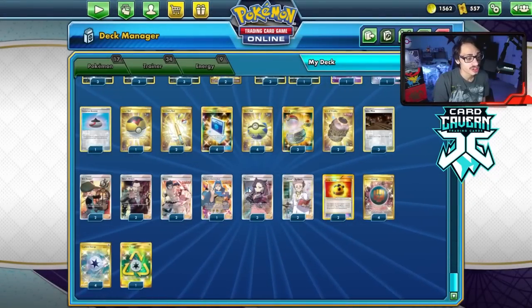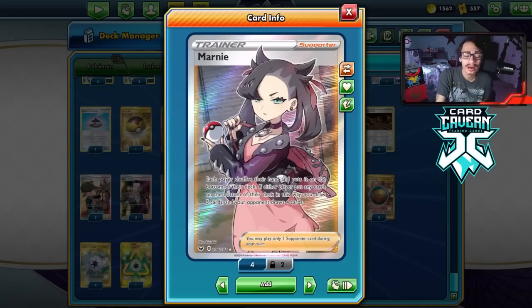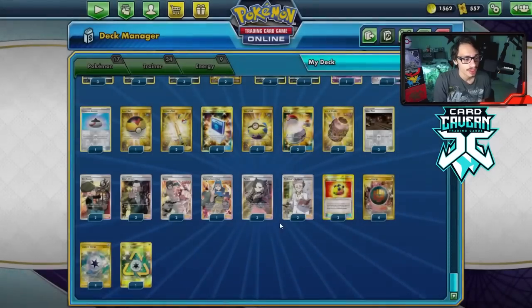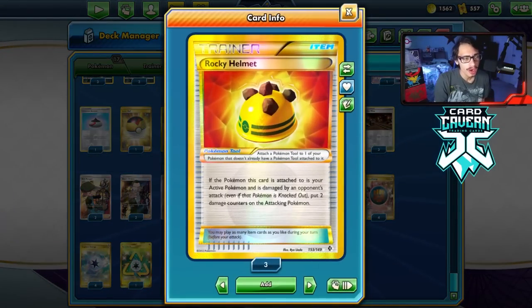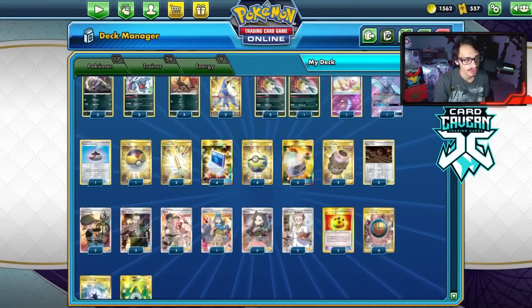Three Marnie — a Marnie with Poison is pretty devastating, giving them a four-card hand while Galarmine is in play, making it unlikely they find Switch. Two Research, two Rocky Helmet — I wouldn't mind a third for Quillfish. Four Single Strike Energies. That's the deck — try it out, have some fun with Quillfish.